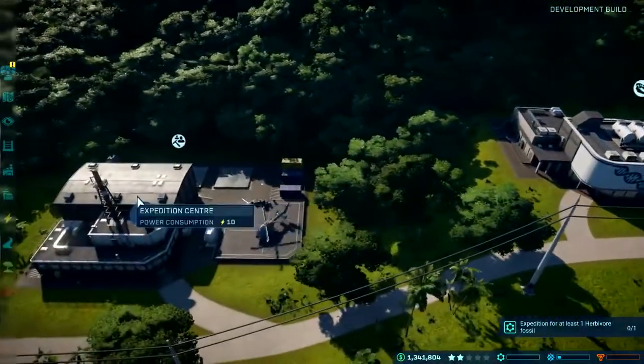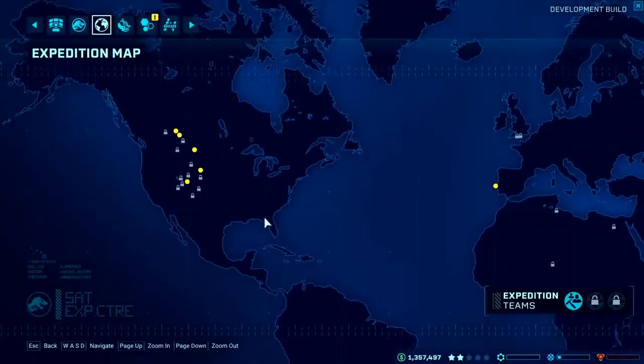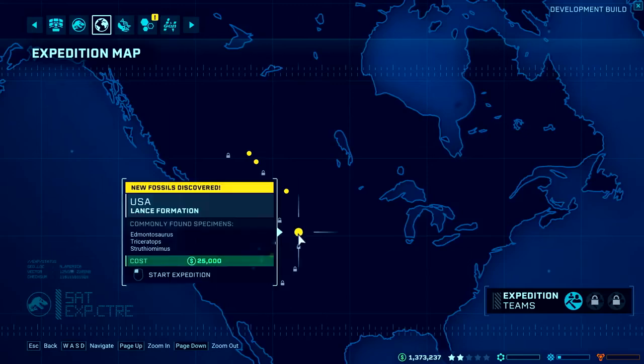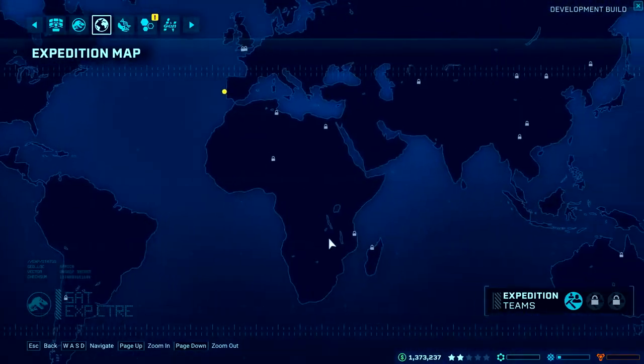I'm going to head to my expedition centre and look at the expedition map. It shows me all the dig sites I've got available around the world. One part of the game that we're putting a lot of detail into is the authenticity. The dig sites used in the game are based on real world dig sites and the fossils and the dinosaurs that you find in there are based on real world science.